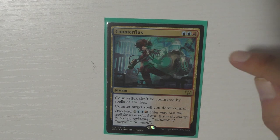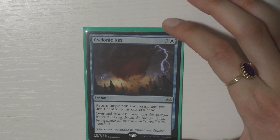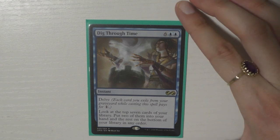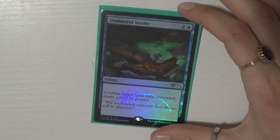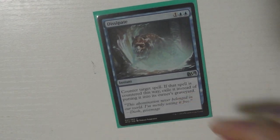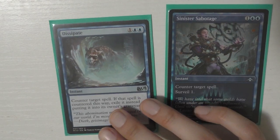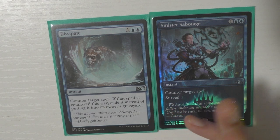This deck can struggle to do a lot in the early game because you're just building up, so Cyclonic Rift can stop your opponents. Then I have Dig Through Time because I'm running blue and absolutely love it. I run Disdainful Stroke — this card is so good, it counters so many things; don't be fooled by four mana, it's good in Commander. Then I run Dissipate and Sinister Sabotage — very similar cards. I really love Dissipate because it exiles.